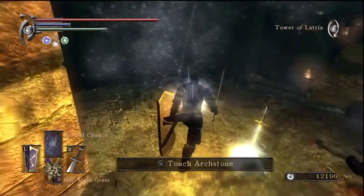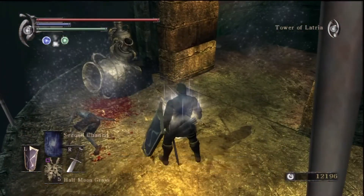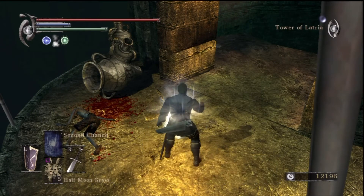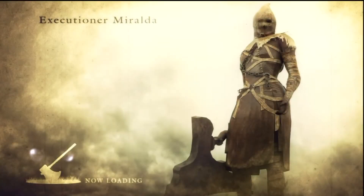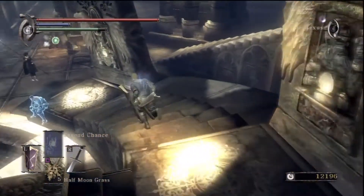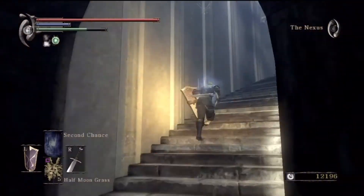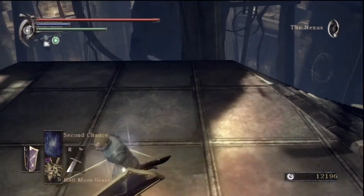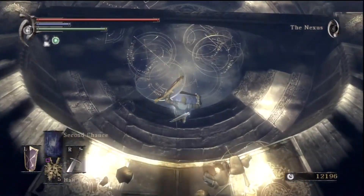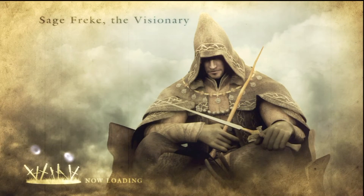The boss is obviously the Maneater, who is absolutely dreadful in my opinion. He can be difficult depending on what sort of build you're using, whether or not you can fight two enemies at once, and whether you get to the center area in time. We'll talk more about it when I actually have to fight him. But right now, grab Excalibur and head back to the Nexus. If you're worried about White World Tendency, you want to commit suicide here in the Nexus so it doesn't affect your World Tendency, since there isn't a World Tendency in the Nexus. So just jump from over here — and I died.